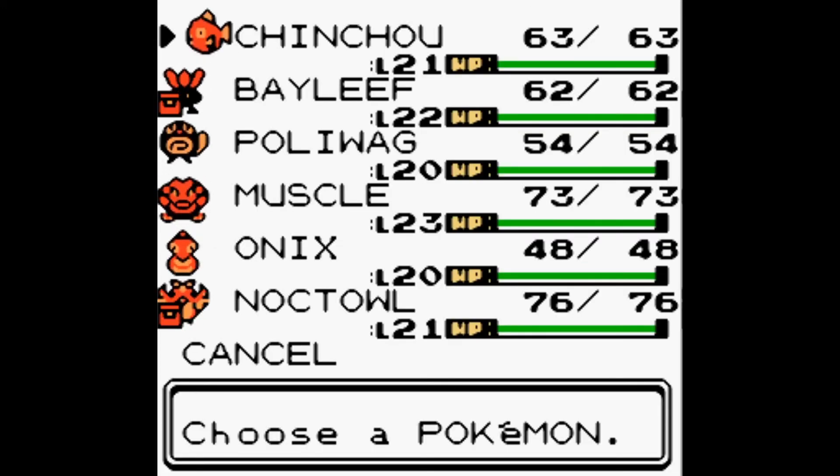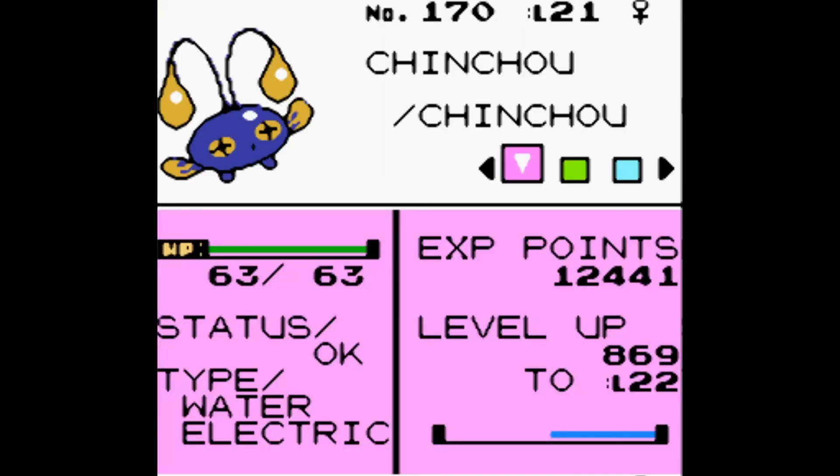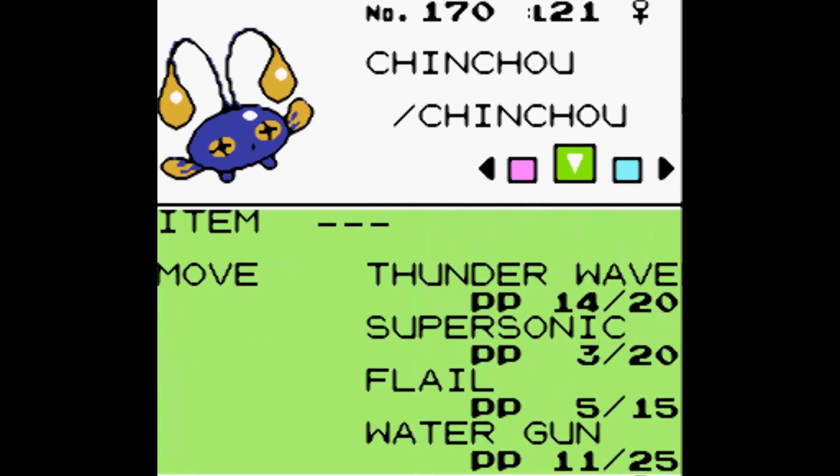We are working our way up this tower with Chinchou, and at this point Onix and Poliwag are below Chinchou in terms of level. Chinchou knows Water Gun, which is a good Water-type attack, but not the best one it could be using. Do you want to give Chinchou Surf?